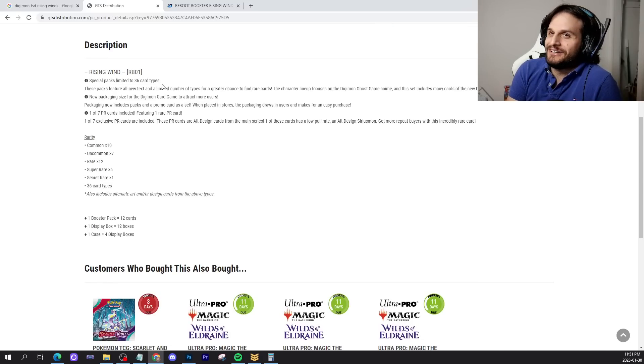Rising Wind. Special packs limited to 36 card types. These packs feature all new text and a limited number of card types for a greater chance to find rare cards. The character lineup focuses on the Digimon Ghost Game anime, and the set includes many cards of the new Digimon starring in this series. New packaging — packaging now includes a promo card in a set, one of seven. These are alt art designed from the main series, and one of them has a low pull rate as the chase promo.